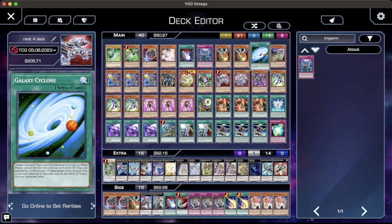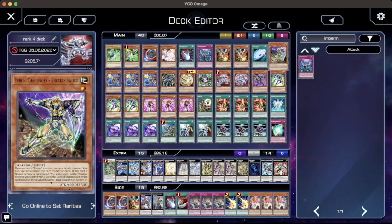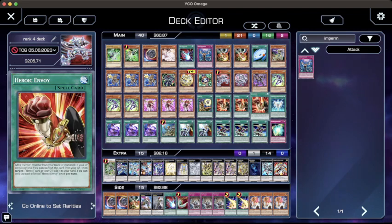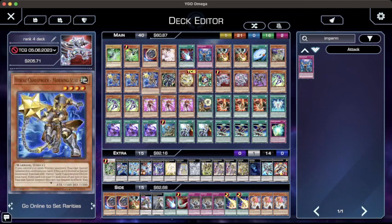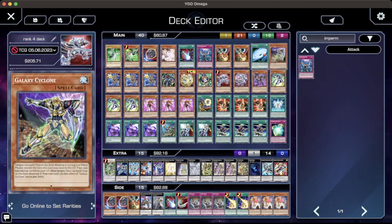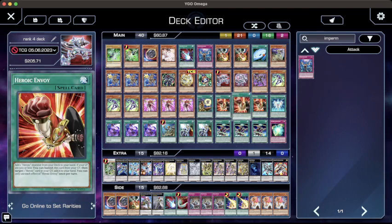This is Heroic Challenger Knuckle Sword - this is like the perfect ratio of heroic cards, some of the best Rank 4 stuff ever printed. If you control two or more warrior monsters, you can special summon this card from your hand and then add a heroic spell and trap. One of the best things about this engine is that these cards don't overlap badly - even if you see multiple copies, they all work together. If you open this card you can search Challenger, then Challenger can search Monster Reborn. Or if you open Heroic Envoy, you can search Knuckle Sword. Seeing these cards in your hand is always good.